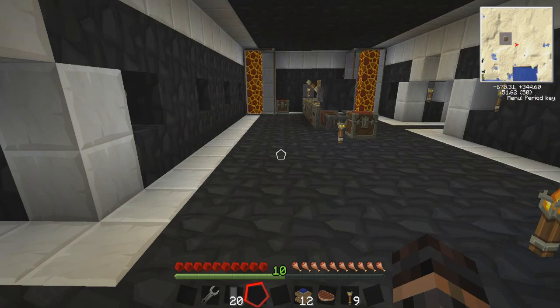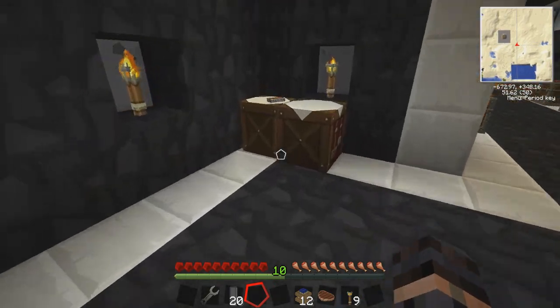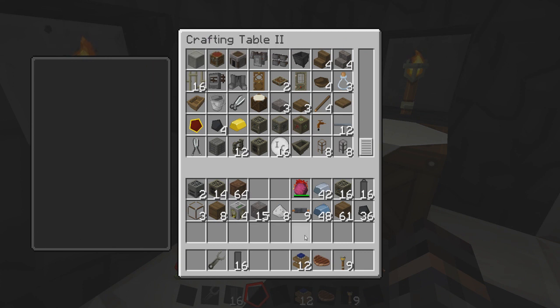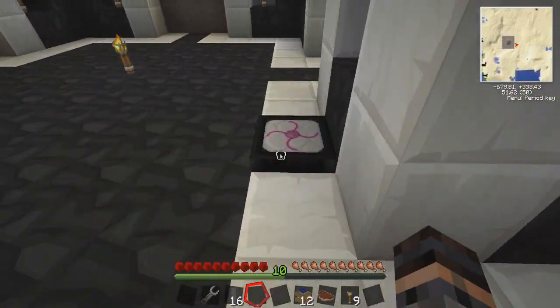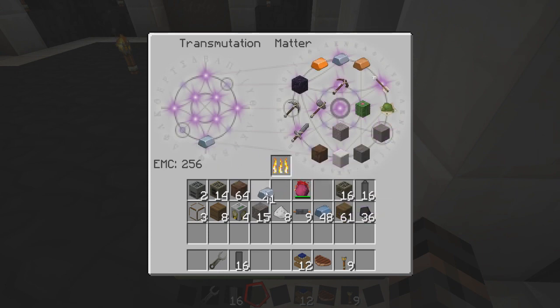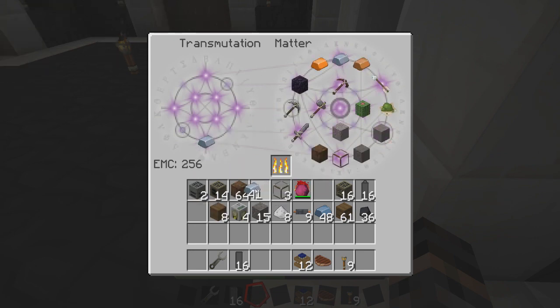Alright, I think we've got everything — we've got the pipes, we've got the pumps, we've got the engines to power them. All we need is the geothermal engines, which we are working on. Geothermal generator — what did we run out of? Ran out of glass, naturally. Let's just cheat a little bit here. Where's glass? Do we have glass? There we go — ta-da, I learned how to make glass.